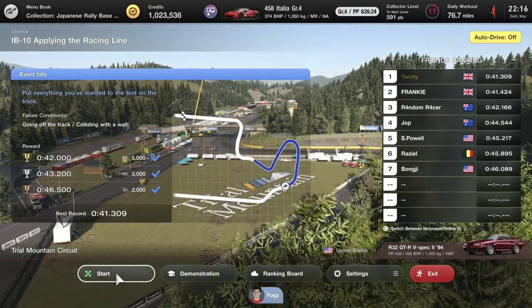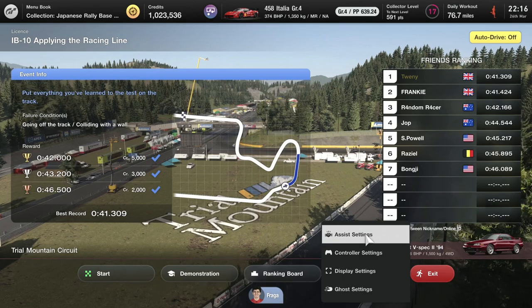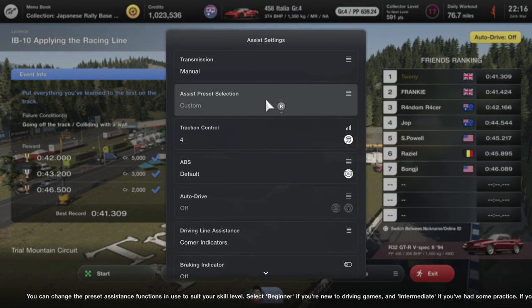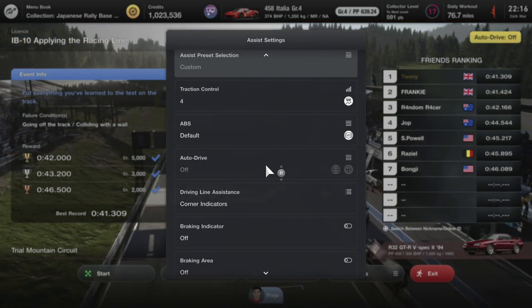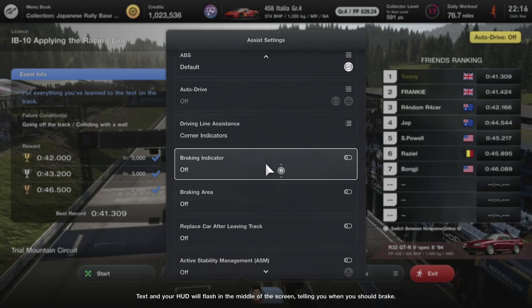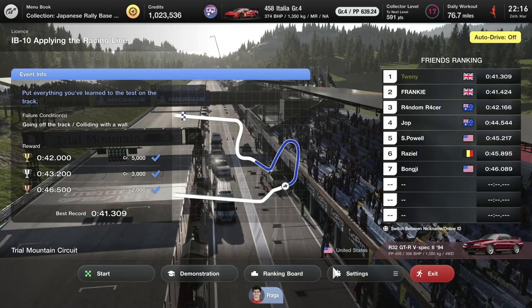Before we start, let's head over to the settings. If we go into the assist settings, I'm going to quickly change the transmission to manual. Traction control is on 4, ABS is on default. I do have corner indicators on, which will also help with the braking area, and at the bottom we have weak for the counter steering assistance.